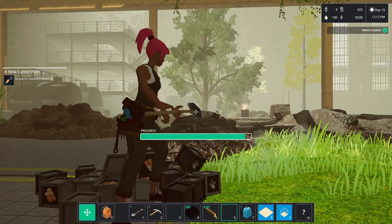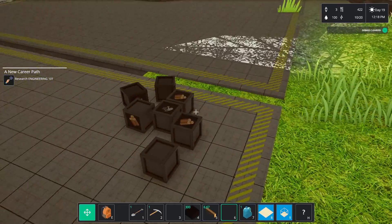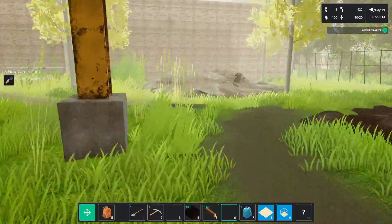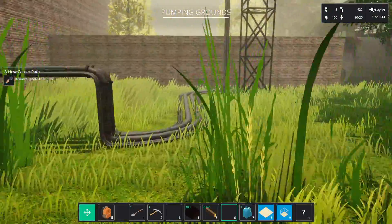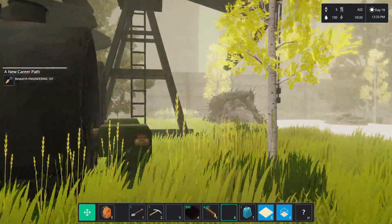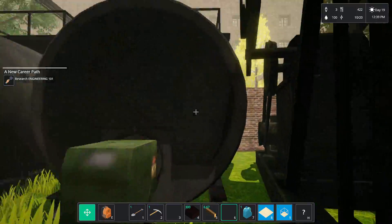Get rid of you. I remember somebody said something about a blueprint being on top of an oil thing out here. I don't know. Oh, what do we got? Can I remove this? Nope — this is just a thing. Can I climb this? No. I wasn't sure. I don't have a jump button.